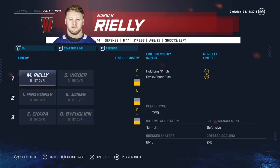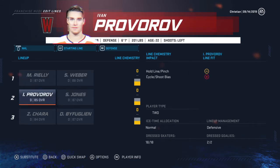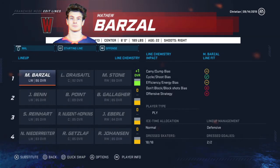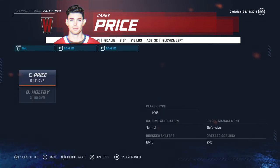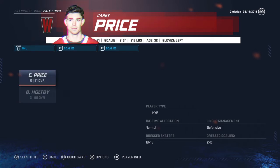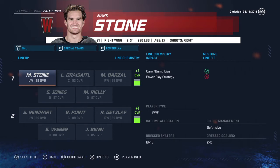Defense is pretty good — all mid-80s guys. Morgan Rielly 87 with Shea Weber 88, Seth Jones 87 with Ivan Provorov 85, Zdeno Chara 84 and Dustin Byfuglien 87. I do wish we'd have better chemistry — the only line that has good chemistry is line number one. In goal we have Carey Price at 91 overall, backed up by Braden Holtby at 88. Price and Vasilevskiy are the highest rated goalies in the league. Power play has a plus one on both units: Stone with Dreisaitl, Barzal, Jones and Rielly, then Reinhart with Point and Getzlaf, Weber and Jamie Benn at the point.